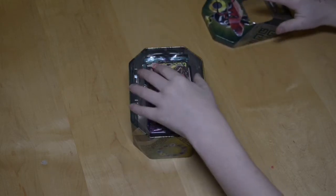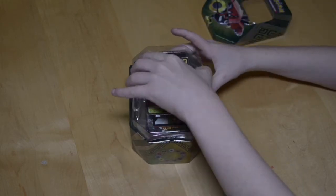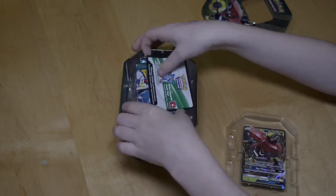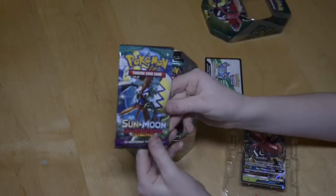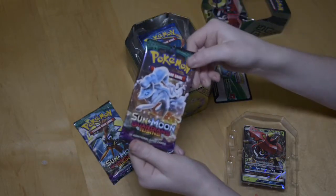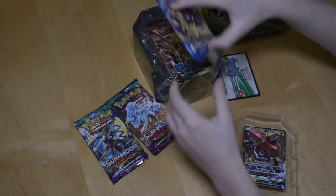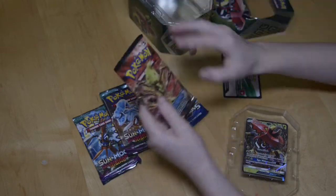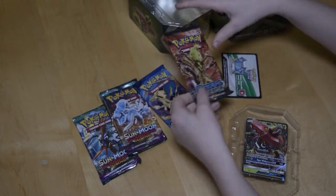I took off the wrapping so it won't take forever to unpack, but I haven't unpacked these yet. I got the guy whose name I don't know, the cool Fox thing, Mega Charizard, and this BREAK card.